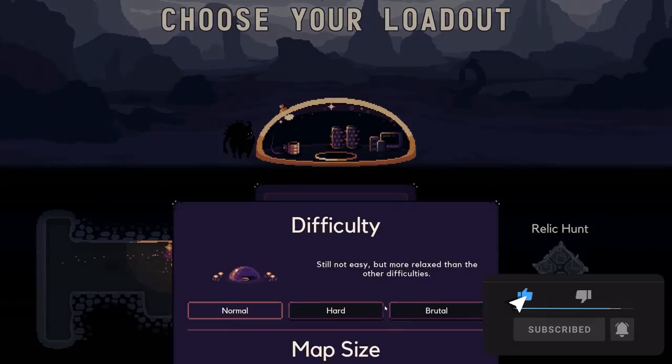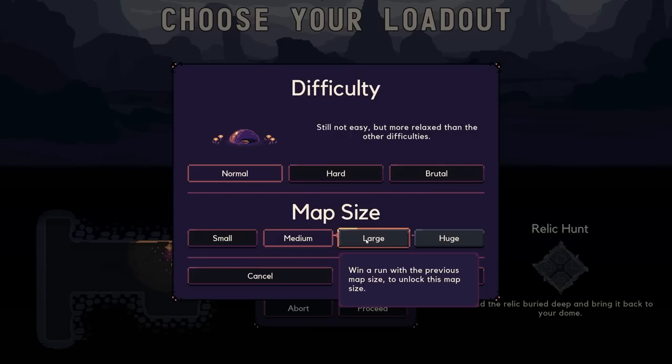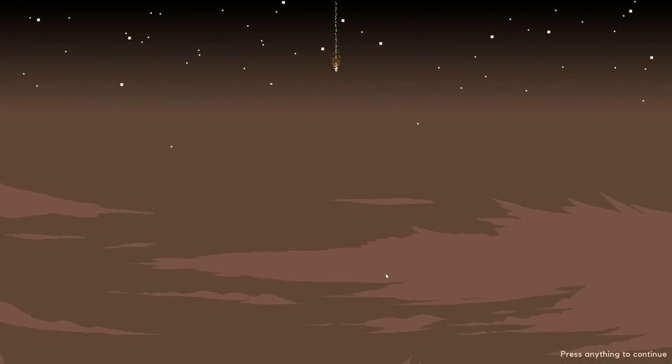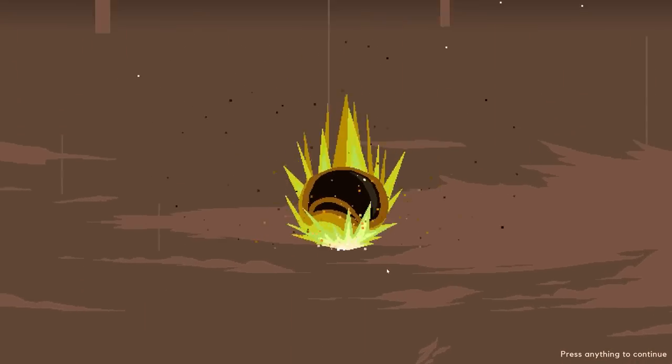Let's go ahead and proceed. For map size, let's do medium because to unlock large and huge I have to do the next size up. We're going to do normal again on medium. This is super exciting - I really can't believe I hadn't played this before.